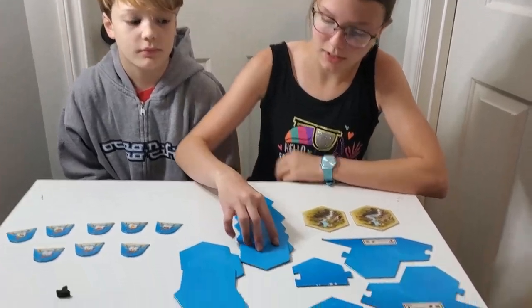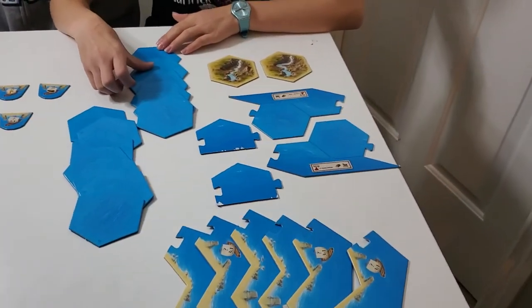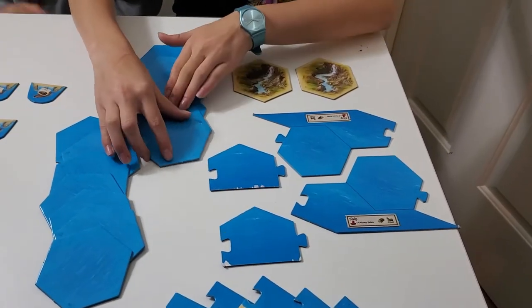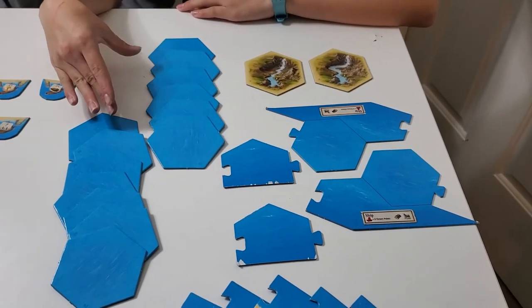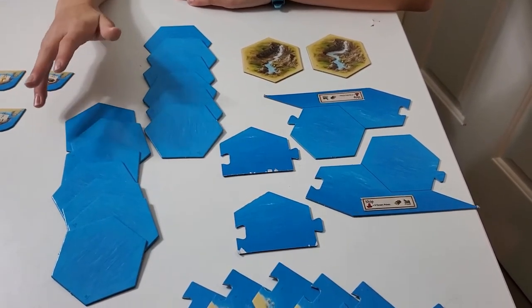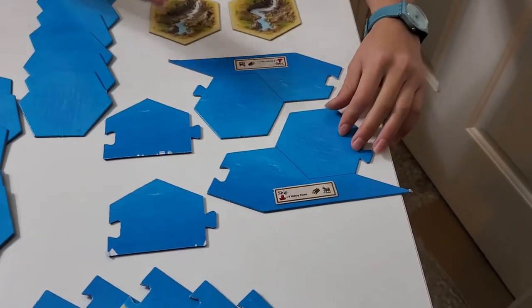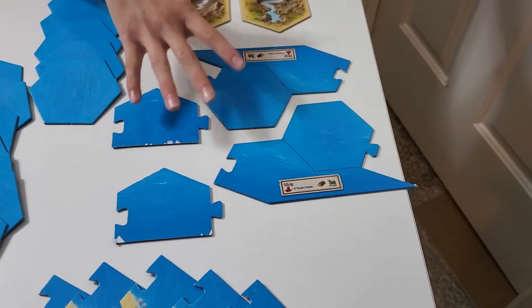You'll get a whole bunch of new tiles. These are water hexes, and in a three-player game you'll play with 13. In a four-player game you'll play with 14. These are just to make your board bigger.